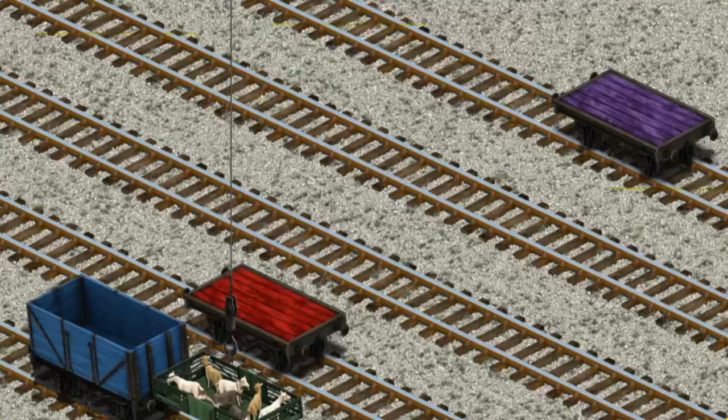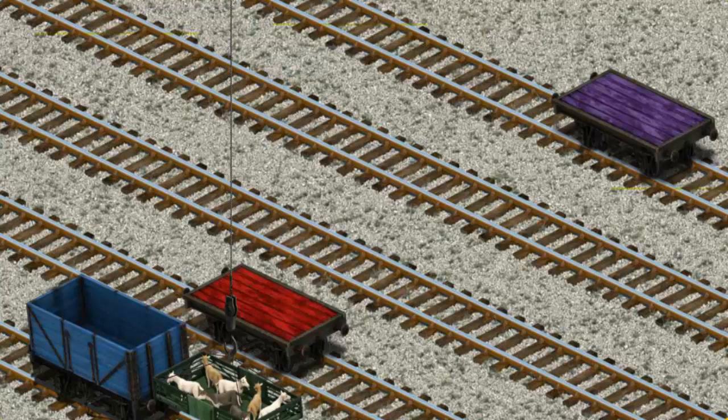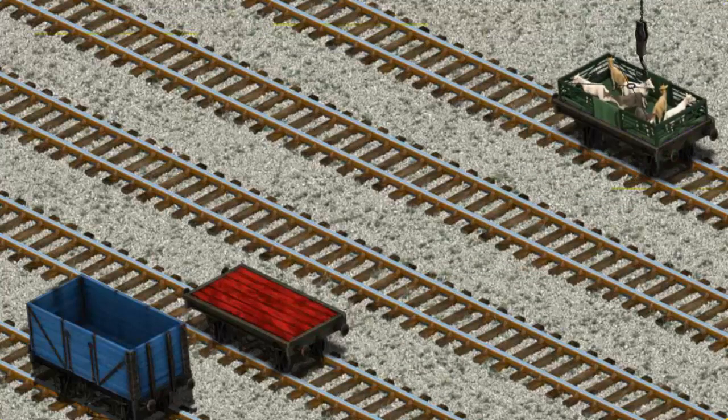Now the cargo must be loaded. Help Cranky find the purple flatbed. That's it!